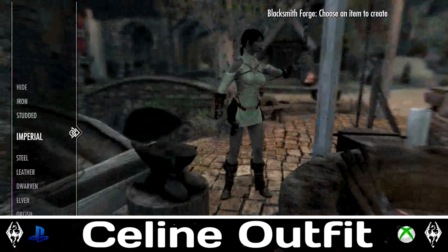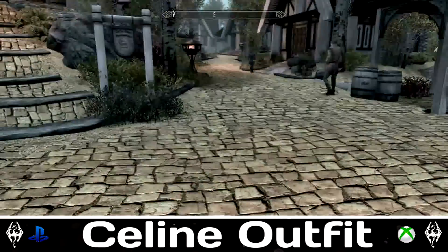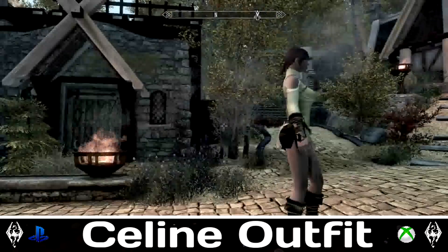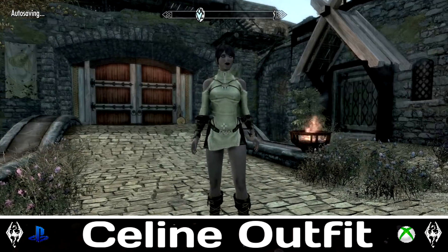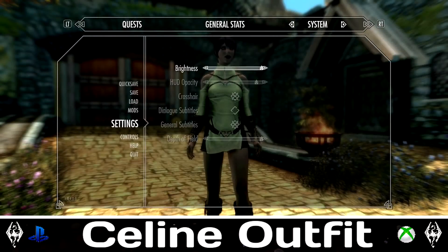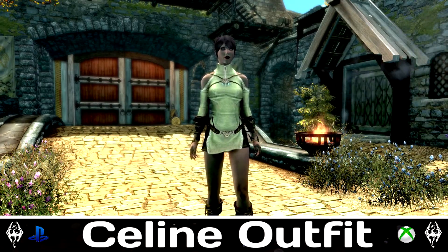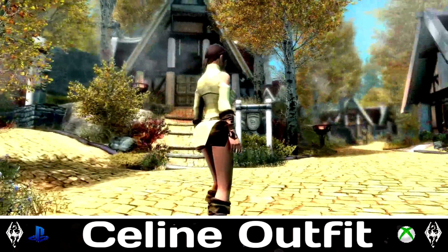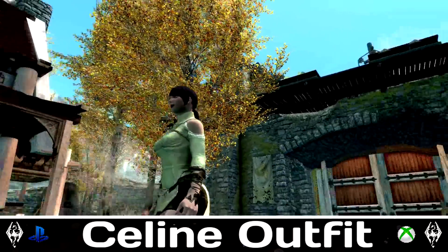For the fourth spot, it's going to be a port by Stealthy Wolf called the Selene Outfit. It's a standalone version of this particular armor and can be crafted within the leather section. It can also be upgraded and tempered. Overall I think it's pretty damn cool. There is a little bit of clipping, but I believe that's due to my load order. Stealthy Wolf has been putting out some absolute gems on the Bethesda.net website — go and check out his recent ones. We do have quite a few of his other mods in other videos this week as well.